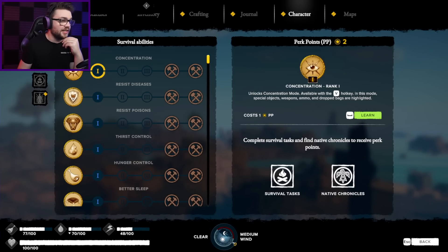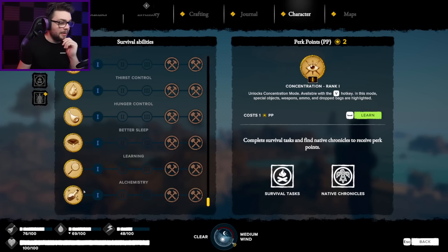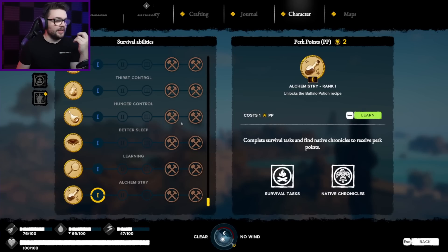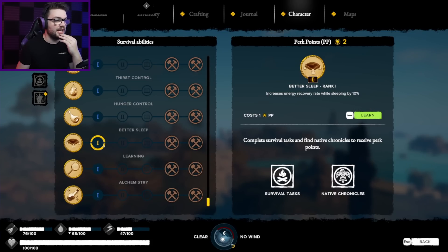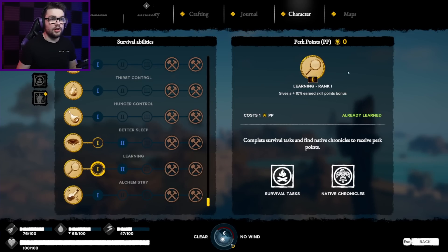Just like every RPG ever, I can resist poisons, resist diseases, concentration... ooh, I can go full Ezio — like eagle vision! In this mode, special objects, weapons, ammo and drop bags are highlighted. That does sound pretty important. The ones that are really interesting to me are either alchemistry, which unlocks the buffalo potion recipe — no idea what that does but kind of tempting — or learning, which means I can get skill points faster, which seems like a good investment. Or that concentration one. Actually, ooh — better sleep, for better energy recovery. I'm just going to trust me gut: I'm going to buy you, and I'm going to buy you. There goes all my points.